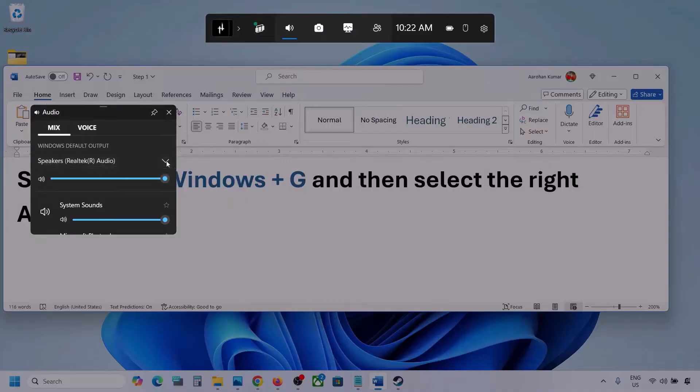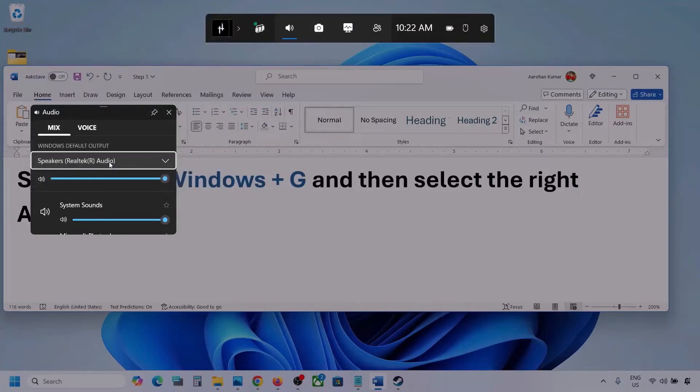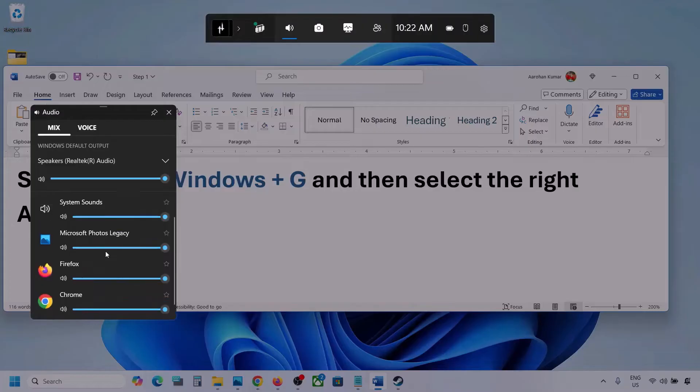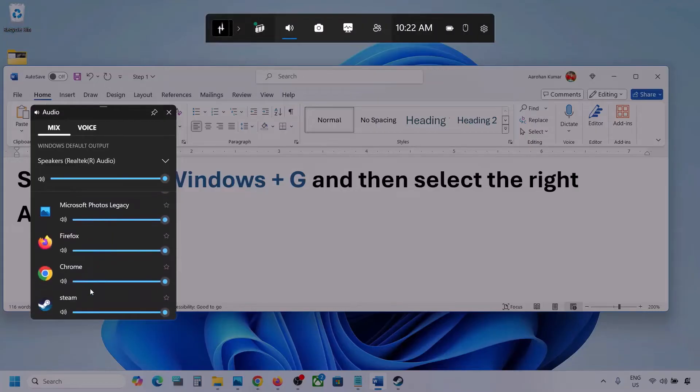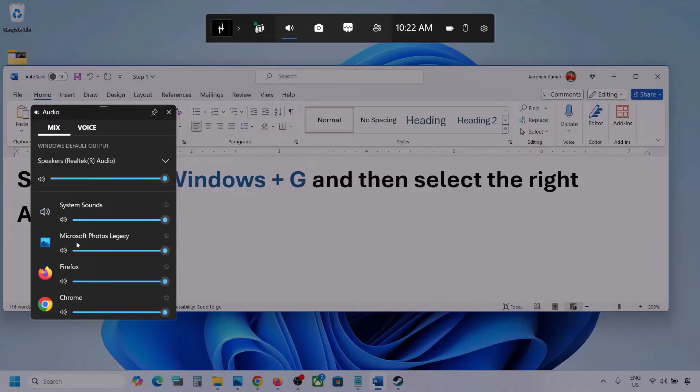Under Windows default output, select your audio device. You might see multiple audio devices here — make sure that you select the audio device which you're using. If you see the game listed, make sure the speaker slider is set to maximum. If the game is running you will see it here — set it to maximum.